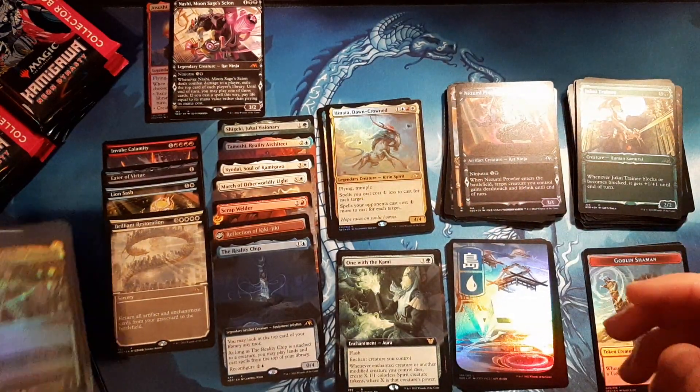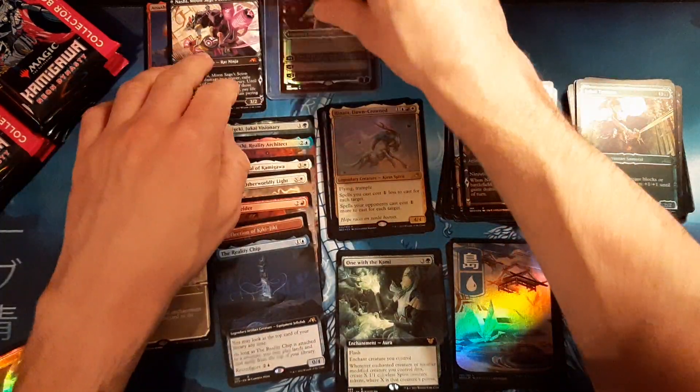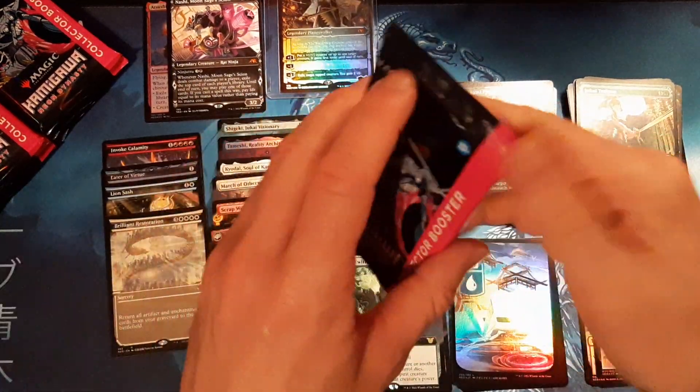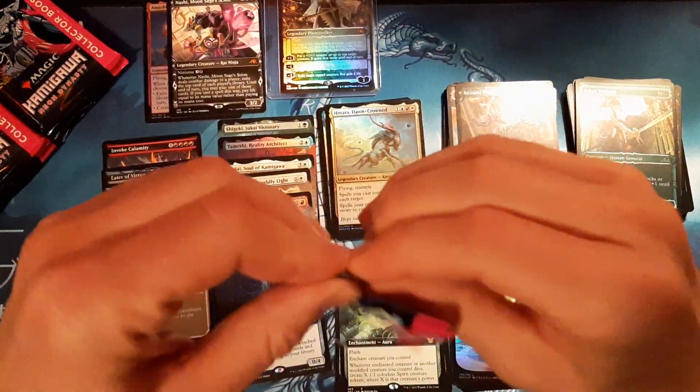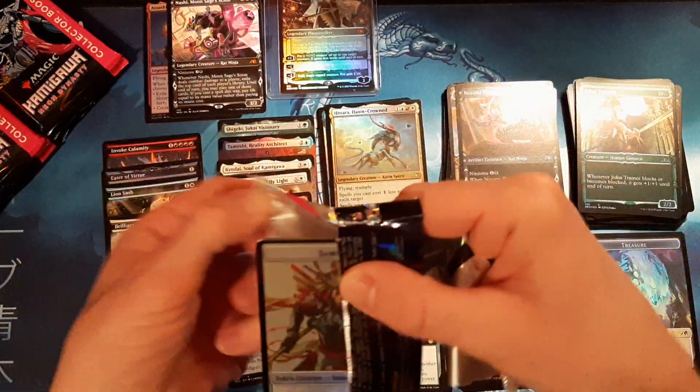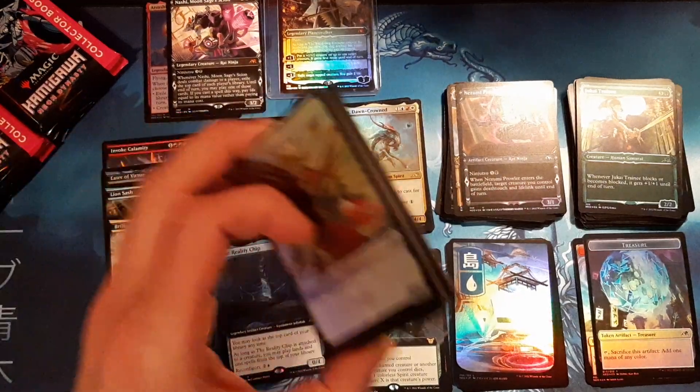Look at that Oni Cult Anvil — is that not the angriest block of steel you've ever seen? And there we go — that's the number one full art lantern swamp. It's literally a basic land and it's ten dollars. It's so crazy. I'm not doing this for YouTube, I'm doing this for me — having fun!